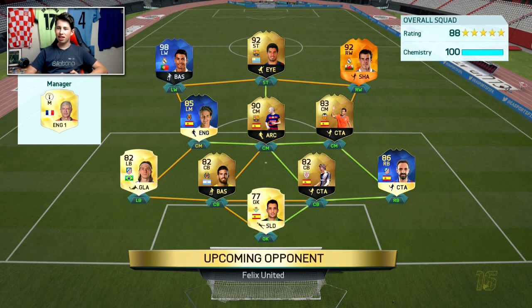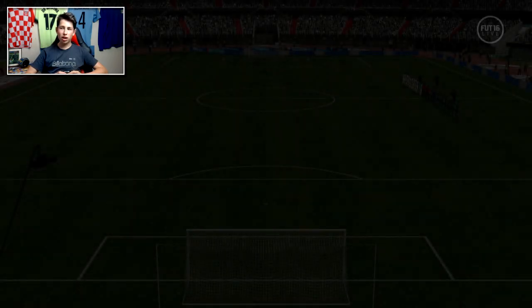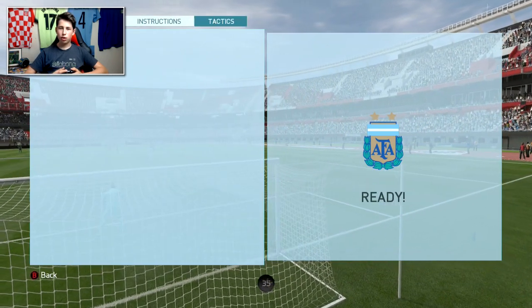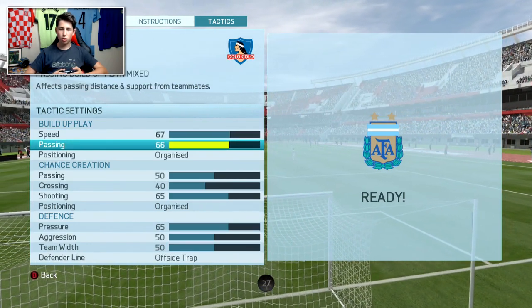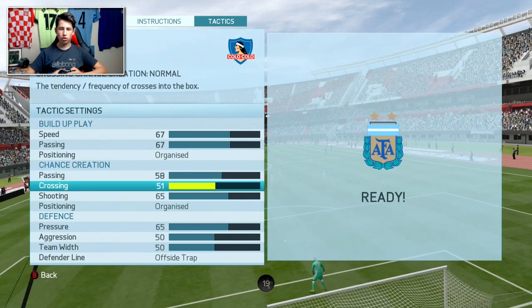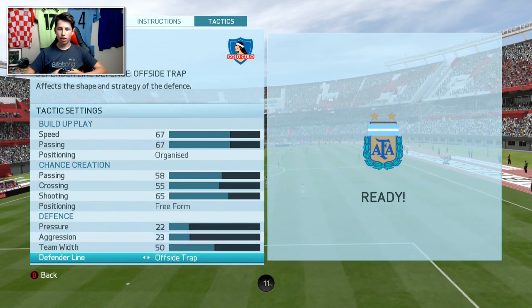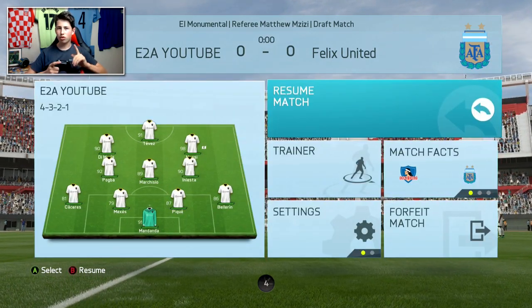Our opponent has a 188-rated team — not the best keeper at 77 rating, not the best defense with quite slow centre-backs, but an amazing strike force: Suarez, Ronaldo, and Man of the Match Bale, with a very nice midfield. I reckon we've got a slightly better team. He's paused it already so I'm going to change my custom tactics — a really good tip: use 67 for speed and passing, pull up the other sliders to just over 50, set free form, and bring pressure and aggression down to about 20 with cover.